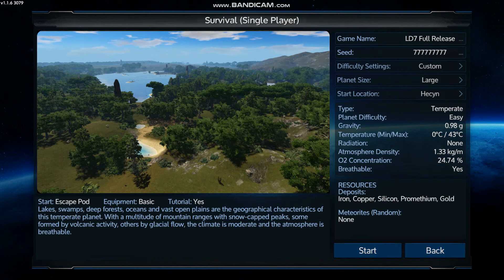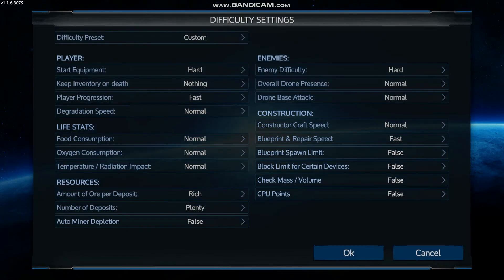I went ahead and customized the difficulty: I set all the enemies to hard, so when we're taking POIs, Zirax spaces, and raids, they're going to be difficult. Drone presence and base attack I'm leaving normal, so it'll feel like a normal playthrough as far as how often we're getting attacked, but the enemies will be stronger. Crafter speed I'm leaving normal as well, and I'm putting blueprints up to fast because waiting eight in-game hours for a ship feels kind of broken.